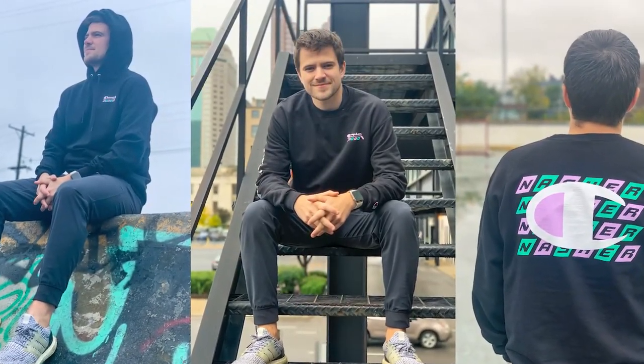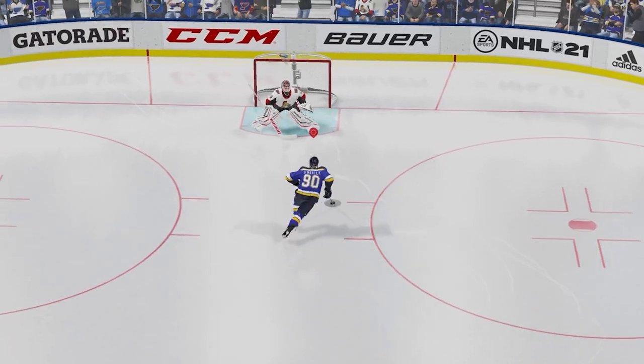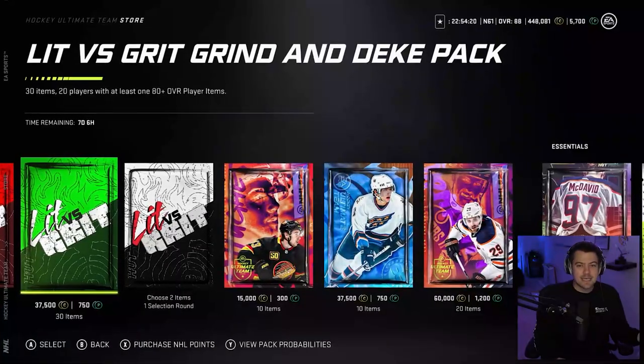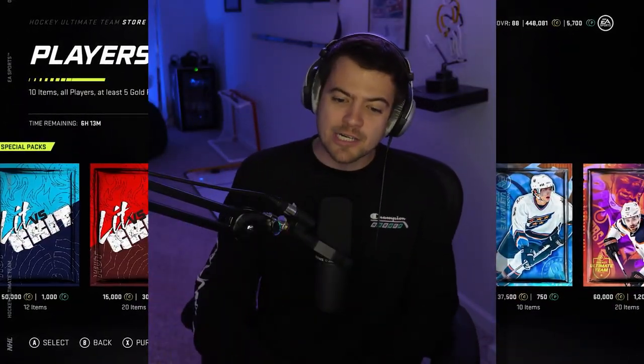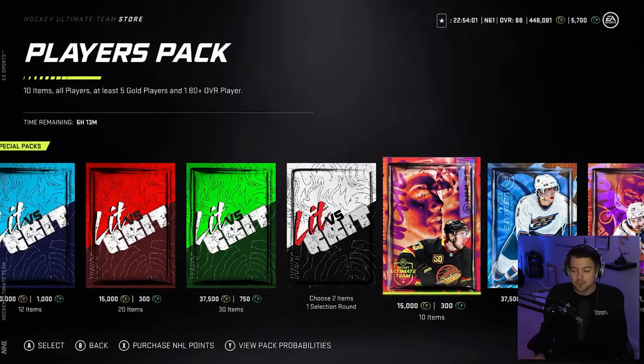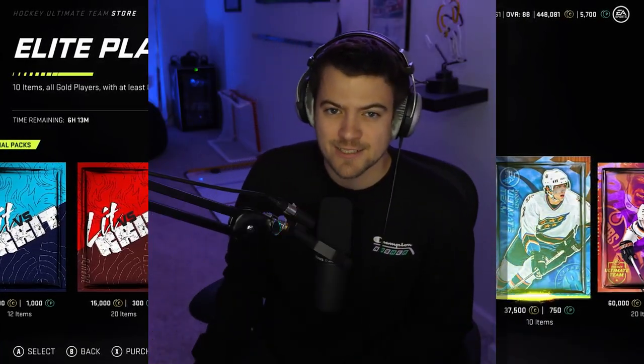What's going on guys, Nasher here back with another NHL 21 shootout challenge and today we actually have some good packs. First things first, if you guys missed the merch drop make sure you go check it out in the link in the description below — we have the exclusive Nasher champion merch only available for two weeks. If you guys don't know what the shootout challenge is, it's nice and simple: we hop into two random online shootouts, if we win we keep the packs, if we lose we discard them. On the line today we have a players pack with one guaranteed 80-plus and an elite players pack with ten items and eight guaranteed 80-pluses.